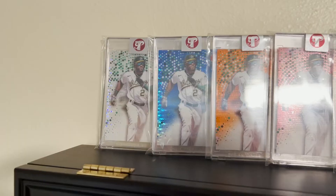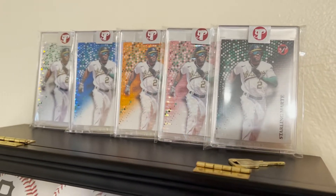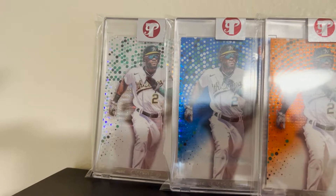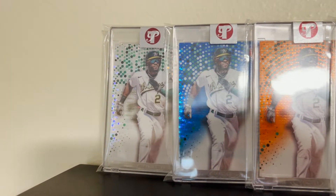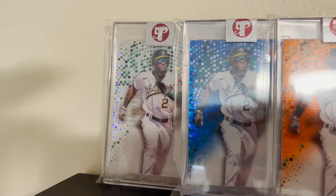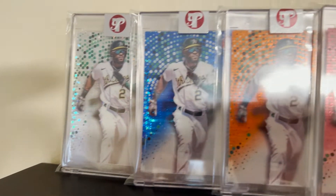I'm going to flip the camera around and show you the rainbow I'm putting together. Here's the base card — these are all Topps Pristine encased cards. They're not autographed or anything, but I really like the way they look. The first one on the left is just the regular encased refractor card.